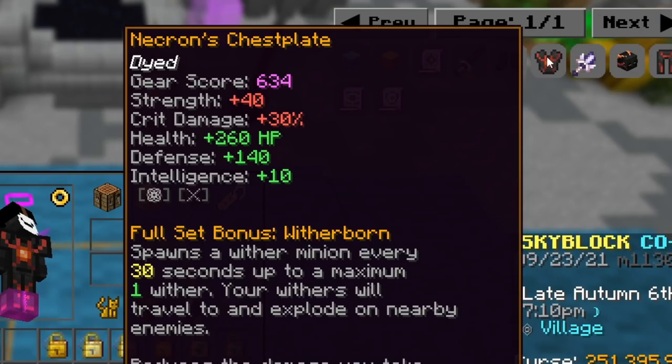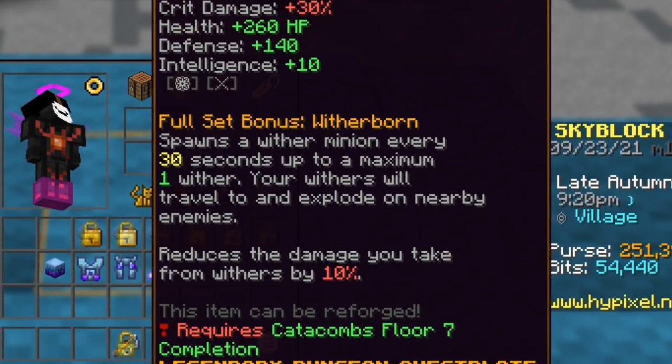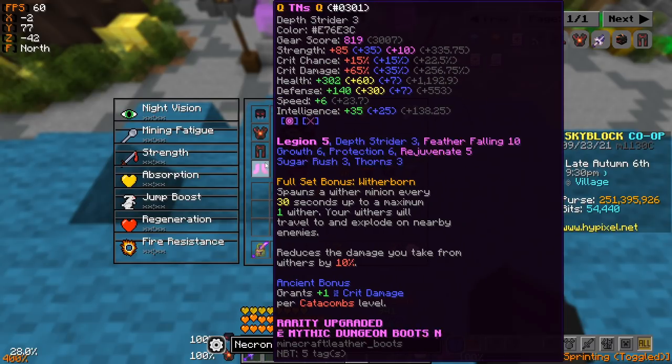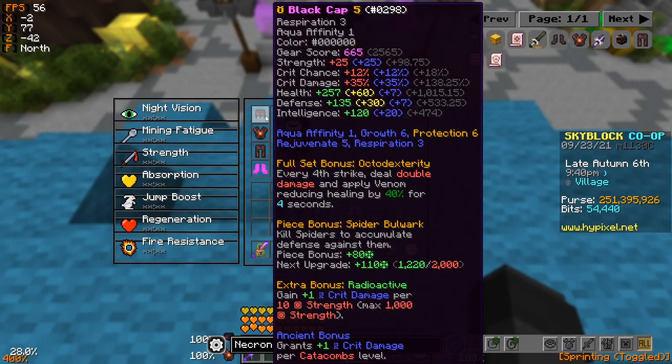If we swap over to the Necron chestplate, it already looks more impressive. The chestplate alone gives the same +40 Strength, but also +30% crit damage, 260 health, 140 defense, and 10 intelligence. For comparison, the full Necron set bonus isn't very special, and I'll be testing three-quarters Necron with a tarantula helmet — I'll explain that choice later.